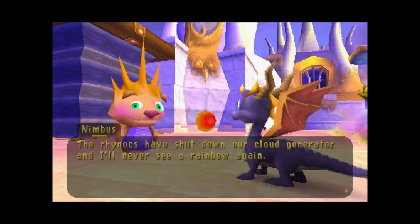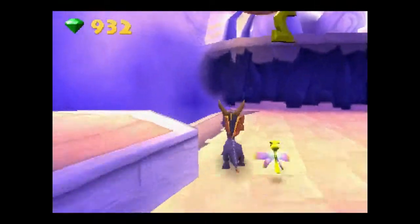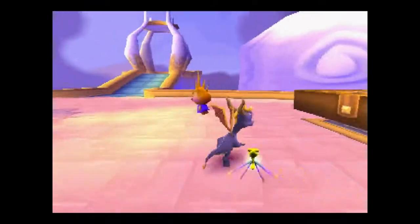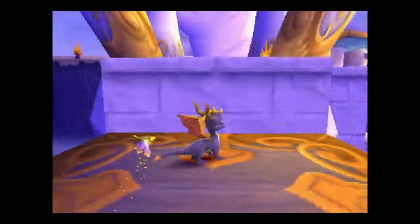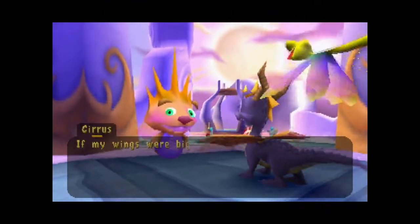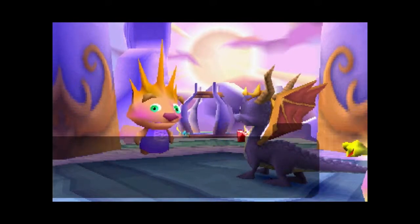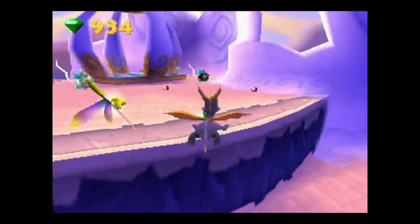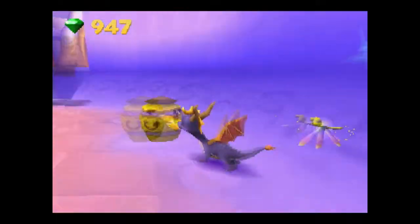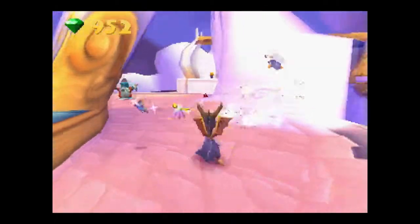I'll never see a rainbow again. Hit these buttons and it'll cause the elevators to go so you can get around. If my wings were big and strong like yours I could easily glide across here — yeah, another flight tutorial like we haven't had enough of those already. Now these guys have metal shields so we have to head-butt them. They're little ducky things, they're so cute — and now it's dead.